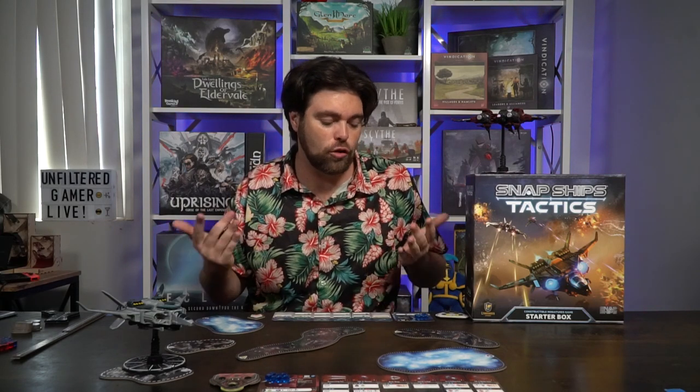Each of these do different things. Basically, I have about two or three that function based on movement, two or three that function based on damage, and usually one or maybe two special actions. For instance, my cockpit says that whenever I perform an attack action, I can spend one or two power on this part to re-roll that many dice. That's just my specific cockpit, nobody else's.